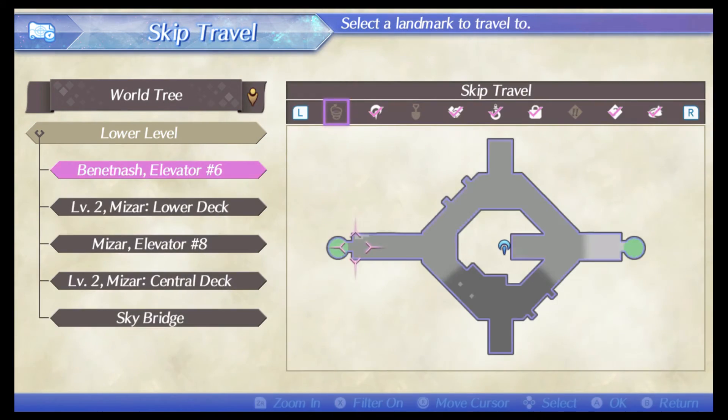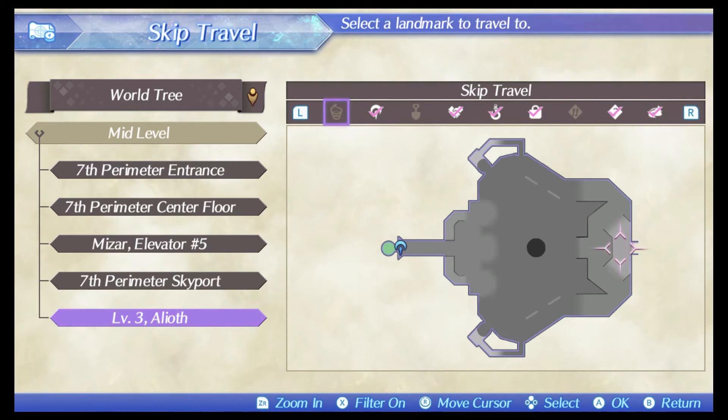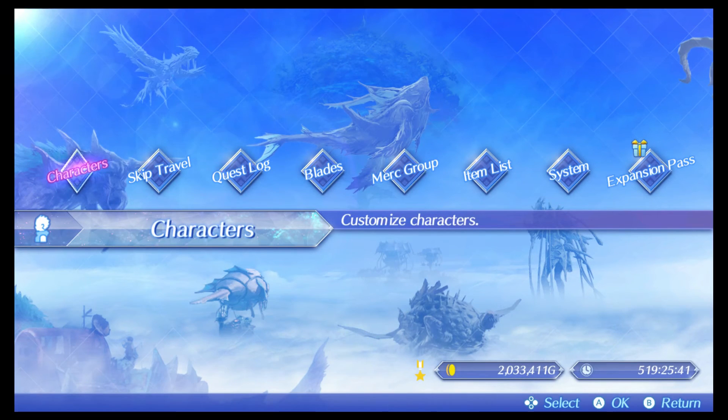World Tree Level 2 Mizar Lower Deck, NPC right there. Mid-level World Tree, Level 3 Alioth, NPC down the corridor just behind you. That was it for the video — all of the master mod bard locations. Shoutout to Afray who helped me out during a stream by looking up the locations and noting them down so I could make this video. If you want to tune in for streams, I'll be streaming this weekend working on Poppy and completing her affinity chart. As always, thanks for watching and I'll catch you guys next time.